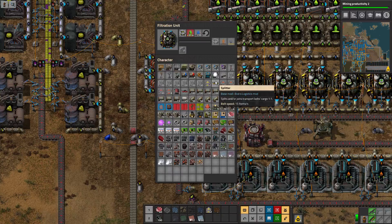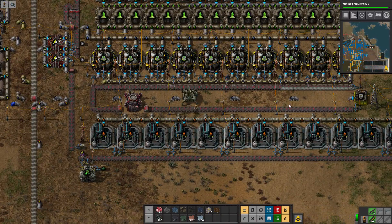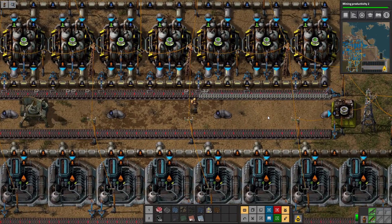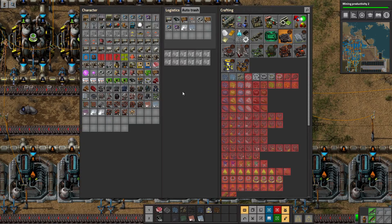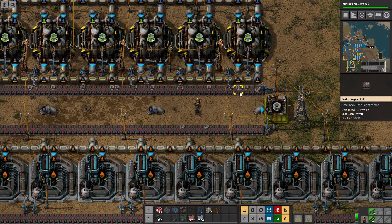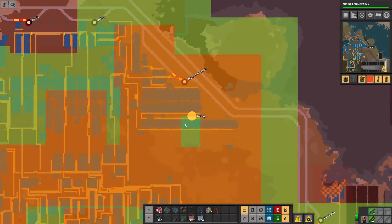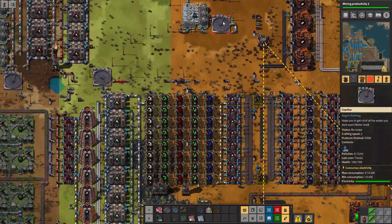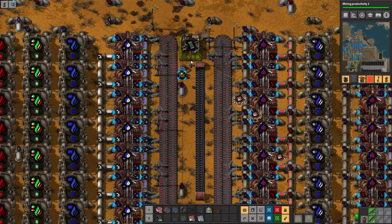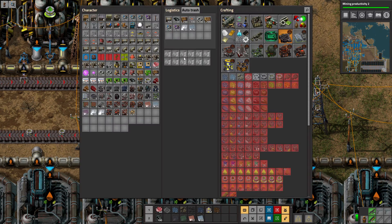Lots of mineralized water. Looks like the ceramics went ahead and filled up. So we might want to go ahead and do the full chain, just like we did over with the red and green catalysts — where they're just always cycling. Yeah, let me do that.